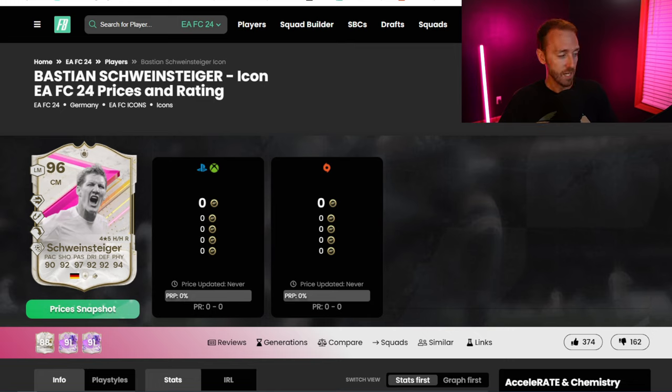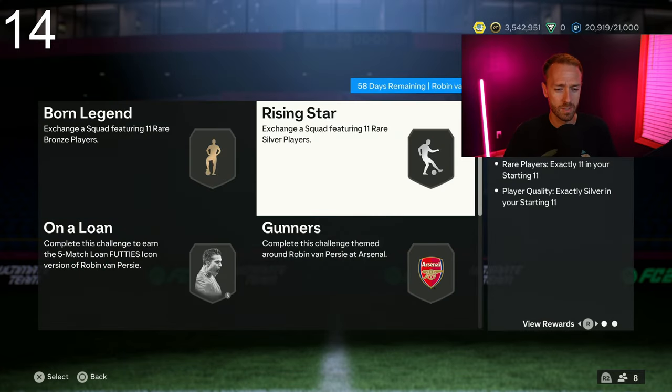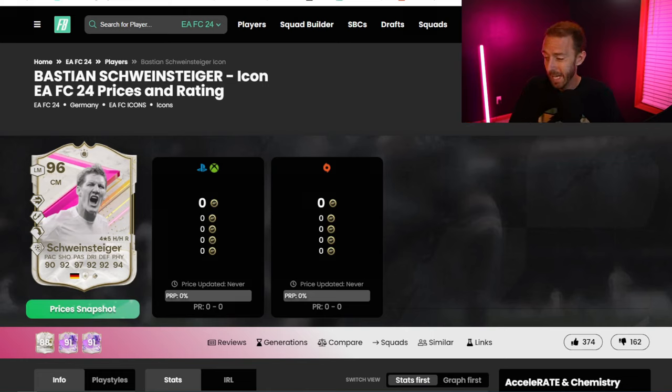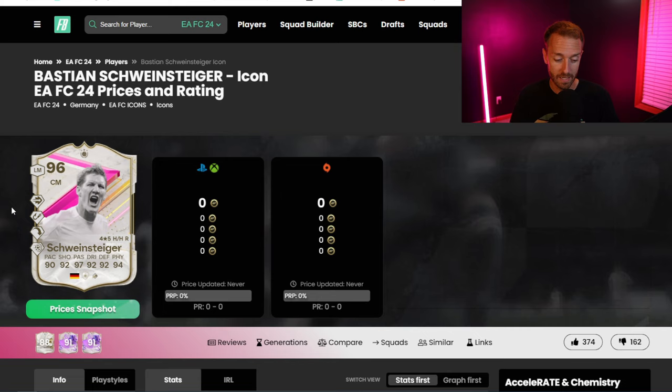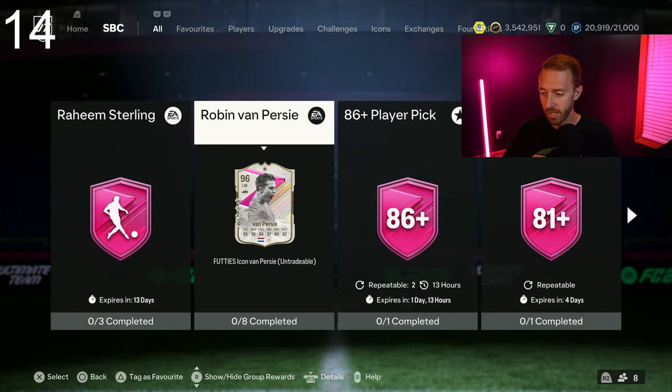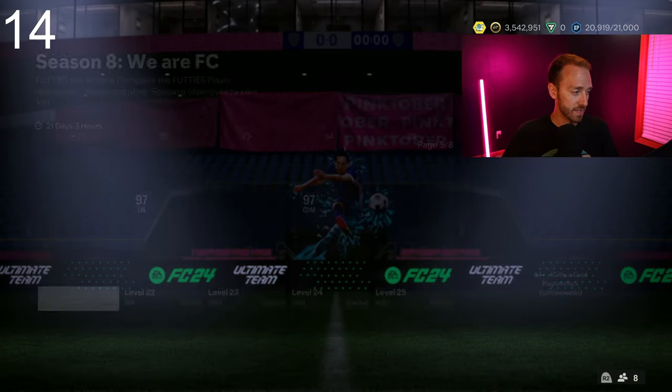Whatever SBC or objective drops for Schweinsteiger, is it really worth doing? It seems like a Sterling, or maybe a better comparison is Robin Van Persie — it's not a position change, but Van Persie was like 200-something thousand coins, pretty cheap to do. This card can't be any more than that. I already have a Toni Kroos card; a lot of us have a Toni Kroos End of an Era that's better than Schweinsteiger. But it is Schweinsteiger — he hasn't had a special in a while, so if it's an emotional one for you, go ahead and do the SBC. He's got Pinged Pass, Intercept, Long Ball, and Power Shot Plus. Hopefully it's like Van Persie — maybe six, seven, eight squads, pretty easy to complete.